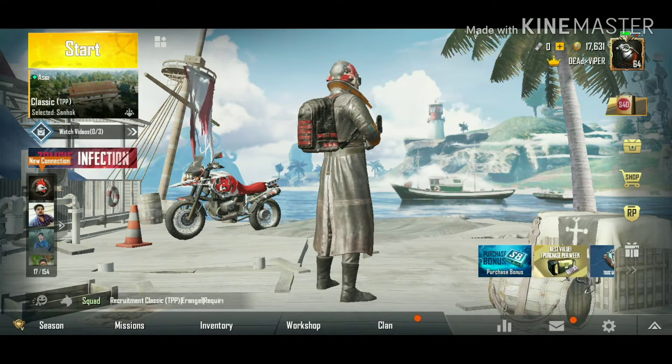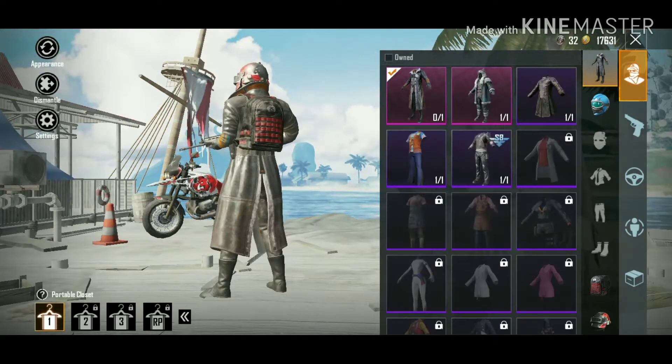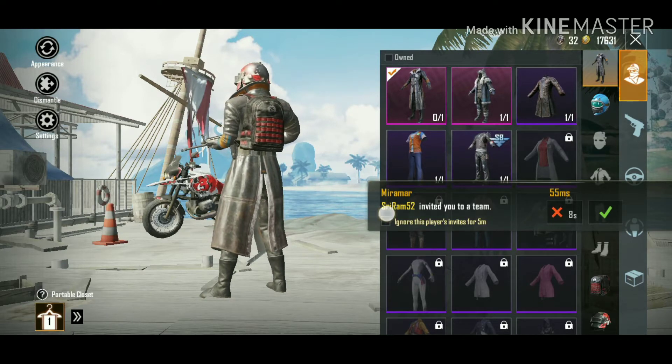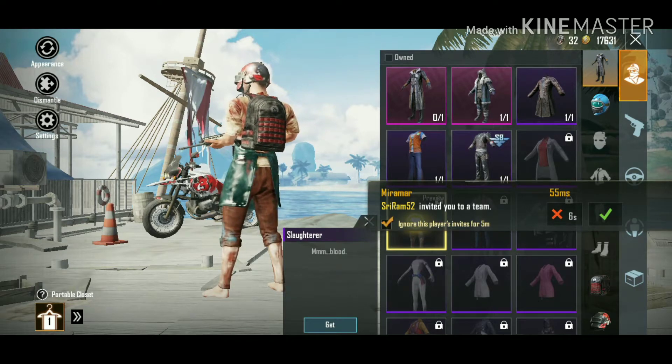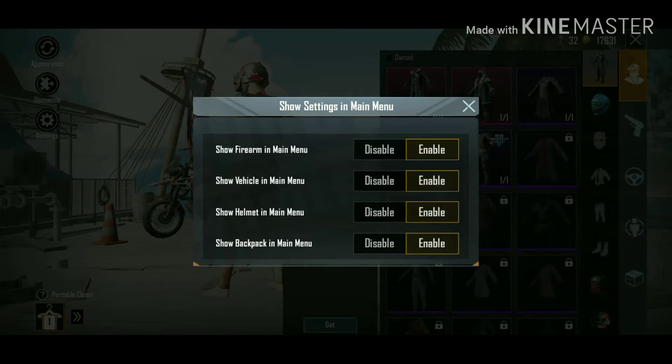Go to inventory. On the top left side at the bottom, you can see Settings. In settings, you can see 'show firearm in main menu,' 'show helmet in main menu,' 'show backpack in main menu' — you can disable all of these.